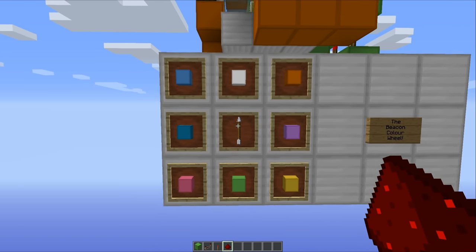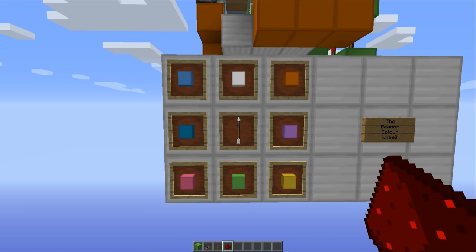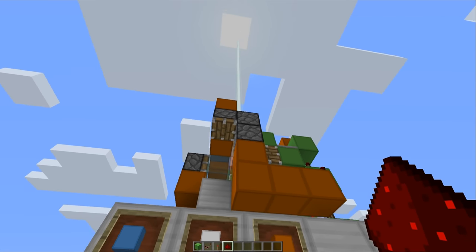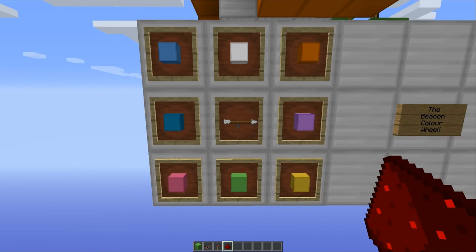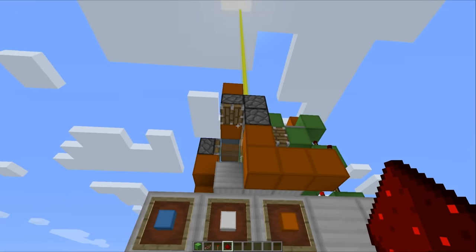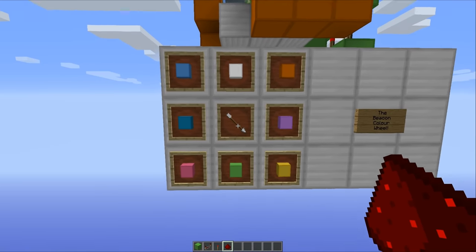Down at the bottom here you can see we've got this little beacon colour wheel, which is essentially all of the colours that you can choose from. Currently white is the one that is selected, which is the default colour. But if we want it to turn to yellow, then all we have to do is hold down right click until the arrow points towards the yellow wool block, and as you can see the beacon has now changed colour.